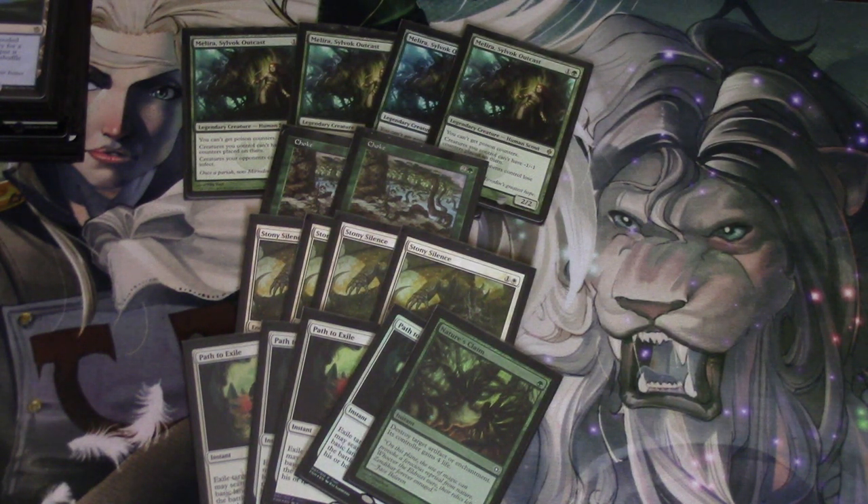After the second Ghost Quarter, Tron doesn't have basic lands — they probably have one mountain or one forest at most because their mana base is very greedy. They run Grove of the Burnwillows and the Tron lands. If you can knock out one Tron land, the probability of them finding another is much lower. That's how you have to steal game one from Tron, and it's hard — you just have to hope.